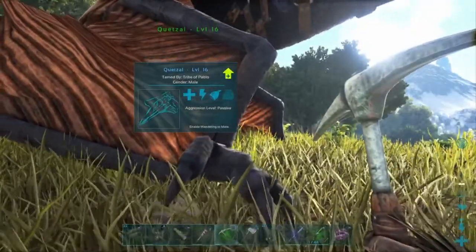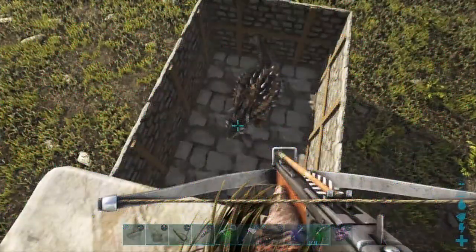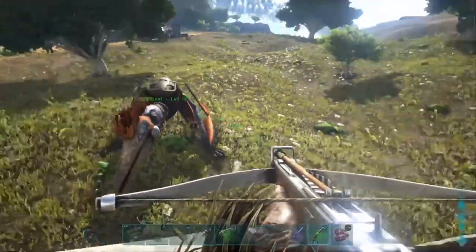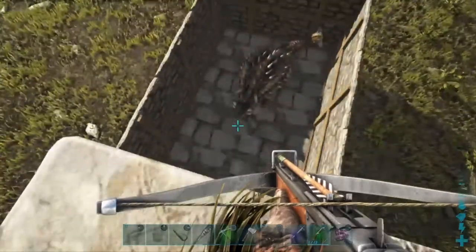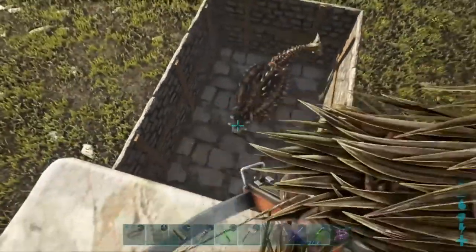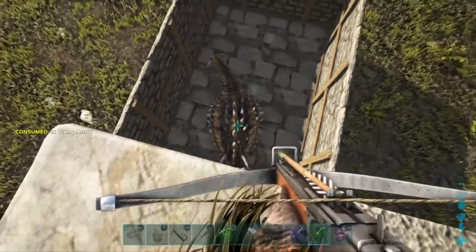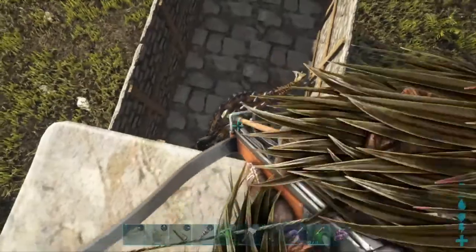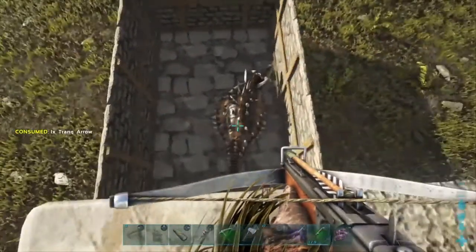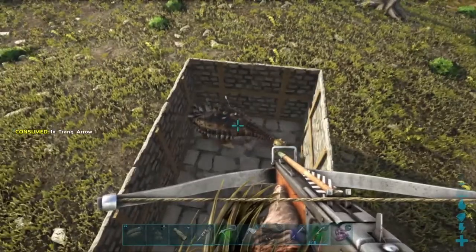I gotta go grab the long neck. As predicted, my design would have a flaw from the start — we don't need a door in there because we can use the quetzal to scoop him back out, but it would be a lot easier if I just put a dino door in there. I looked it up on Dodo Decks — it's a great tool — and it should only take seven shots to take this level 23 down. With trank darts, don't forget to give it a little bit of time in between because it takes a little bit for the trank arrow to take effect.